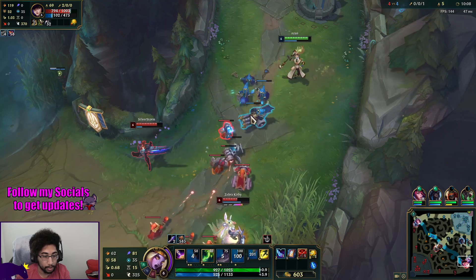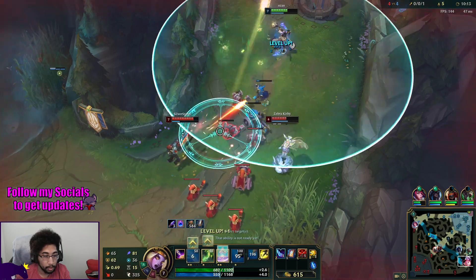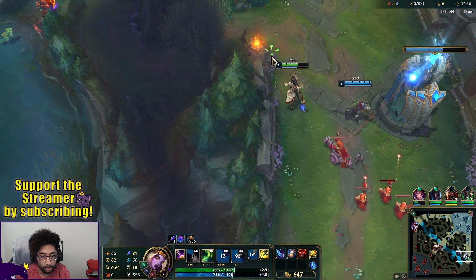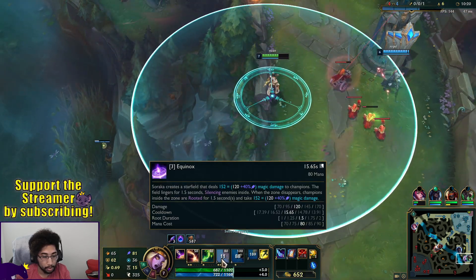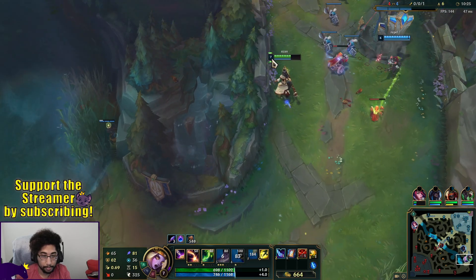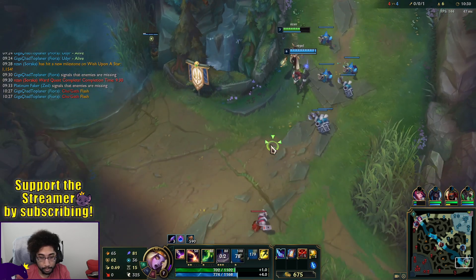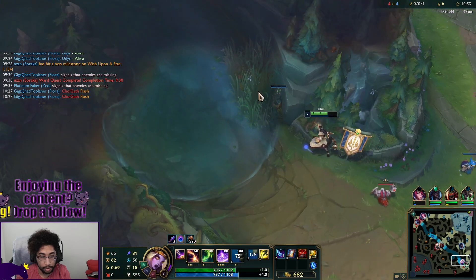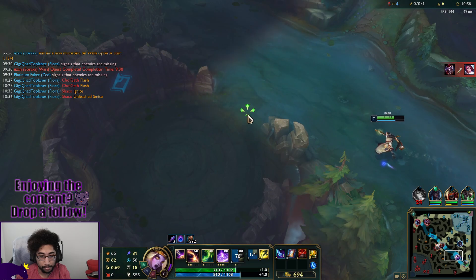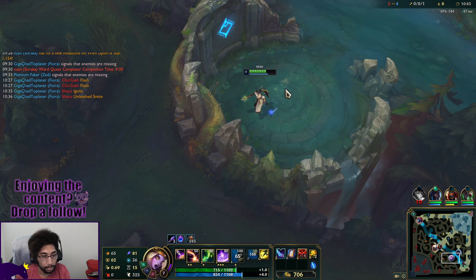I'll just keep hitting the wave — whittle it down. Another point in our E, so now the cooldown is going down to 15.65 seconds. I want to go put a ward down in a safe position. We have time to go drop a ward — it covers the topside.